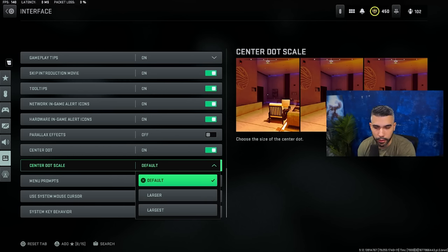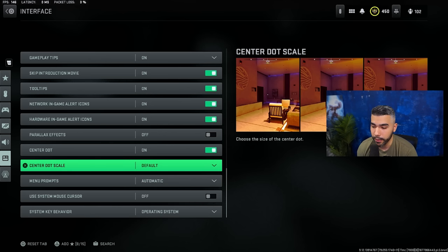You can see the size options on the right — the higher you set it, the bigger the dot. I like larger, but it can look a bit weird and fake, so I prefer default. Large is just too big, but this is something you can definitely mess around with and I think it helps.